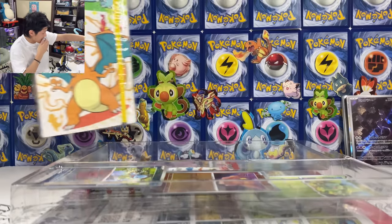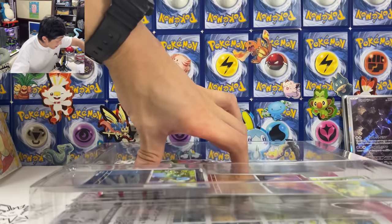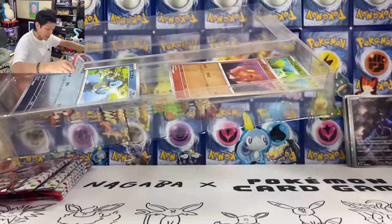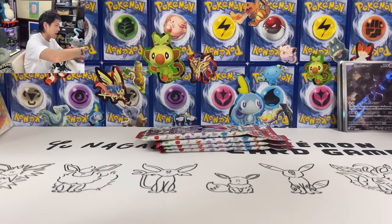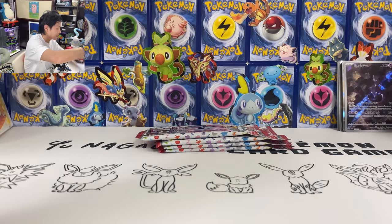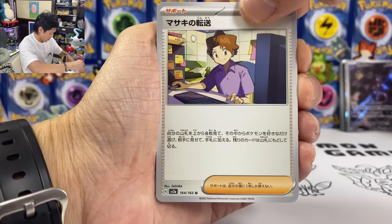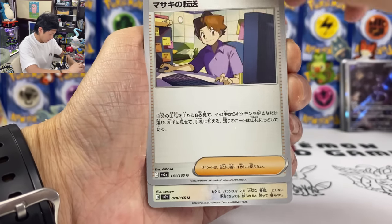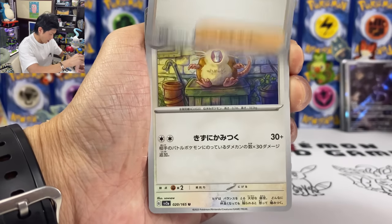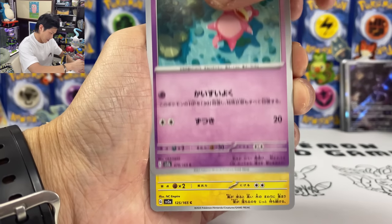Let's see if the pull rates are as good. Since they are exactly the same, first pack — the previous first pack was insane. Let's see how the pull rates are for this one. Two from the back. We got Bill's Transfer — look at the top eight cards, you can choose any Pokemon and put it into your hand. And Oddish.